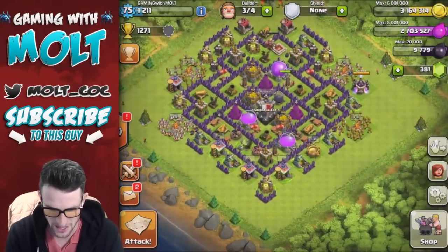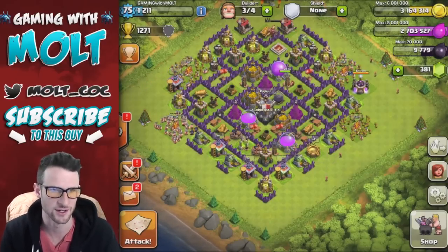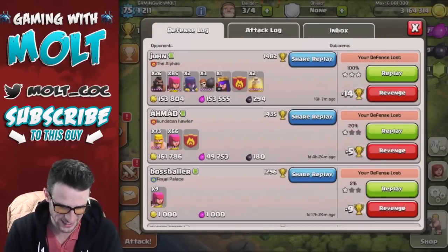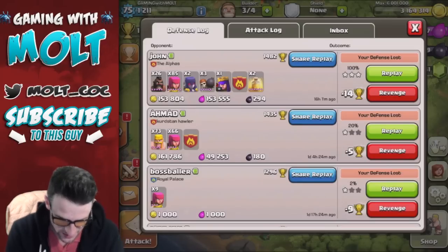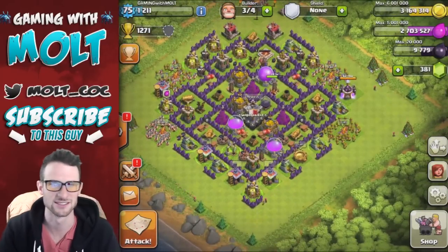I think it makes the base look a little bit better too. I did get annihilated by a max hog raid — but what are you going to do? They were maxed out. They just absolutely annihilated my base. You can see up here at the top: 100%, 26 max hogs, two witches, a level 10 Queen. Of course they're going to dominate when this isn't a hog base.